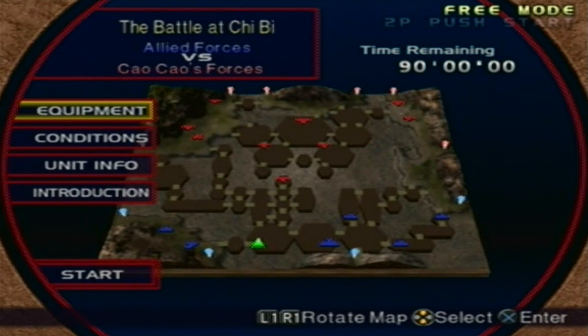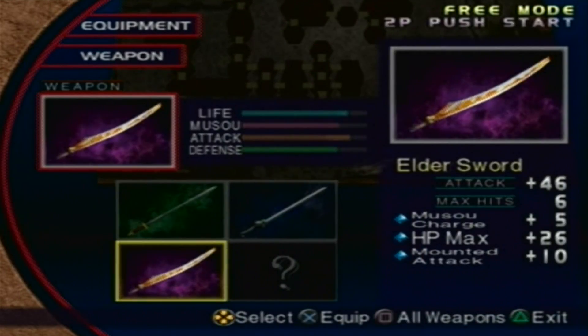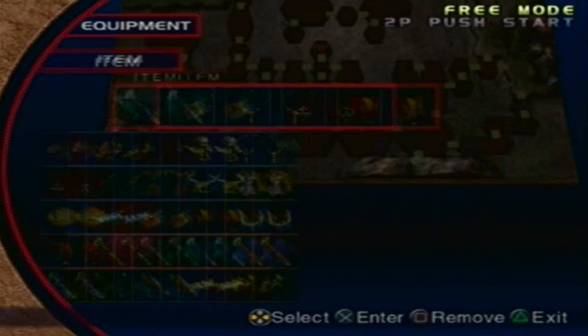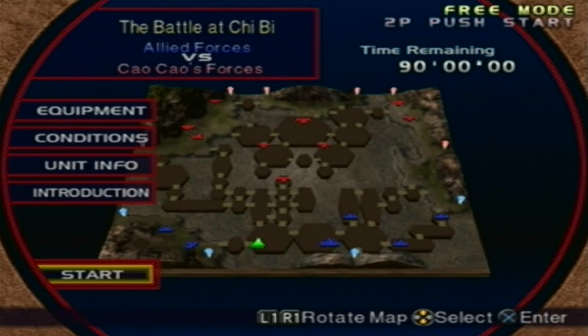We've done this level before with one guy to get his fourth weapon, so it's not gonna be as hard. The equipment — the weapon we have is an Elder Sword with a Musou charge of five, HP max of 26, and a mounted attack of 10. The items we'll keep the same five as always, and the bodyguards we're gonna keep at eight.